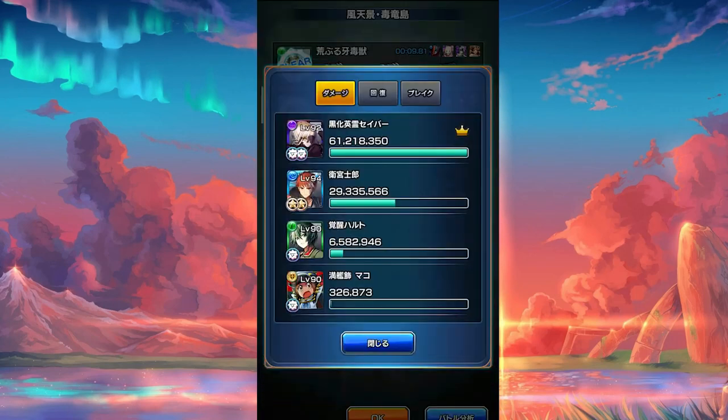Let's skip right ahead and see how much damage she does. Oh my god, I didn't think she would do this much damage! Saber with 61 million damage, and Emia with 30 million — of course, because Emia is an insane tank. But holy crap, 61 million is a lot of damage — that is crazy.